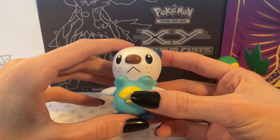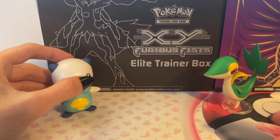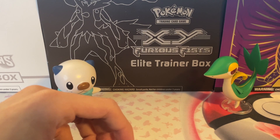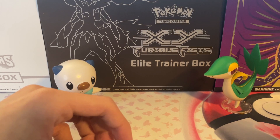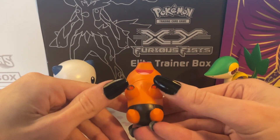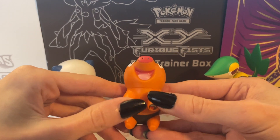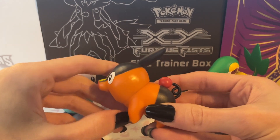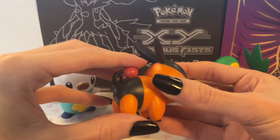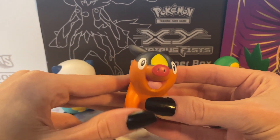I don't know what mine is. I really like the Snivy Serperior line, but I also really like the Tepig line. Oshawott is very cute, but I'd have to play Gen 5 more with actual starters instead of the randomized, like my other playthrough.